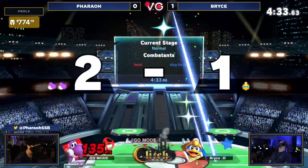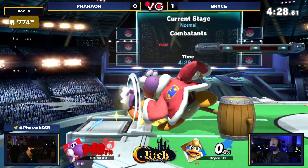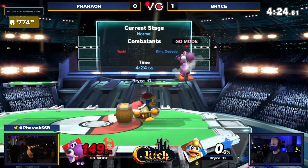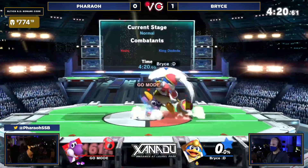Need the egg to do a little bit more work just like that. The egg got up to the top, put him right to the top — eggs cracking on top of heads all the way up in the sky. Gets out of that up air — that would have definitely been it. As you see, Bryce is looking for the up tilt. It's a very non-committal option, will try to find an anti-air.